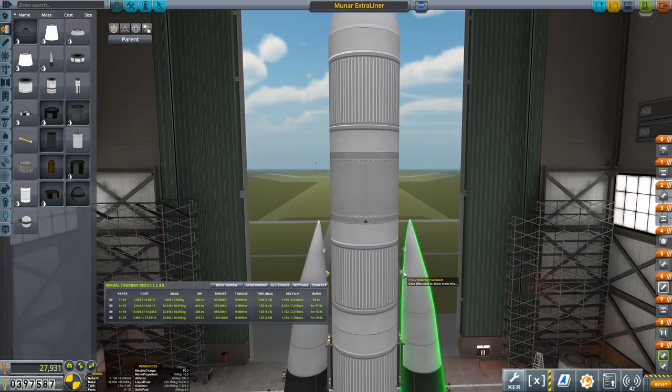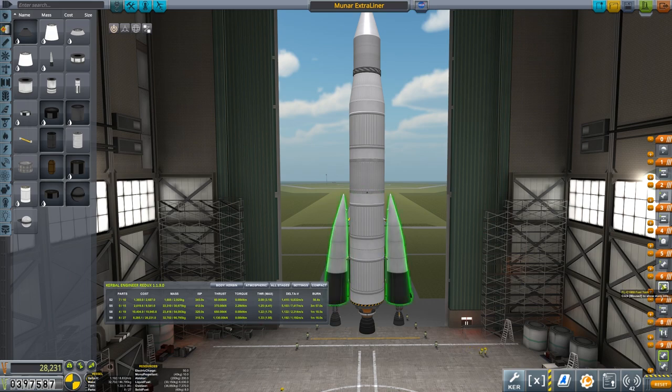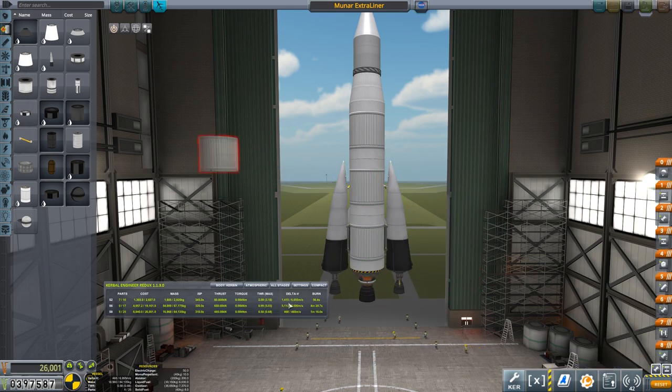We've got 8,902 delta-V with the full staged version. As a single stage it's 7,000 - a bit cheaper, but over a thousand delta-V less. The cost difference is only about 2,000, which is only 10%, but we get a much more capable vehicle. Now we could fly this, but we don't really need it at this stage - it's almost exactly double our existing craft, and without a lander on top, the extra delta-V would be a waste.